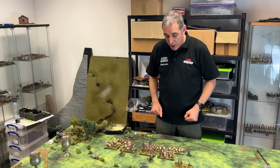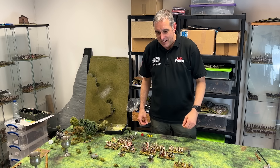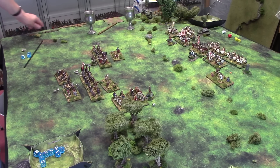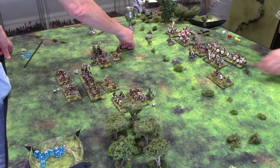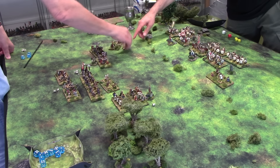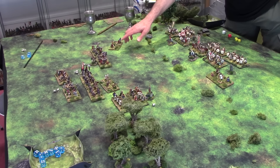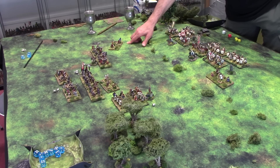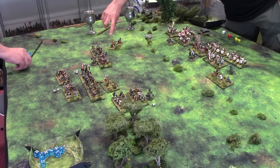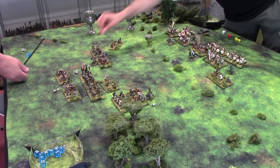So we're back to phase two, which is attacker's movement again. I'm going to move these over here. Now I can move in any direction I want. Light troops in the game — skirmishers and light riders — they're allowed to move their movement distance in any direction, as long as no corner of their base goes further than that. They're very free and easy.